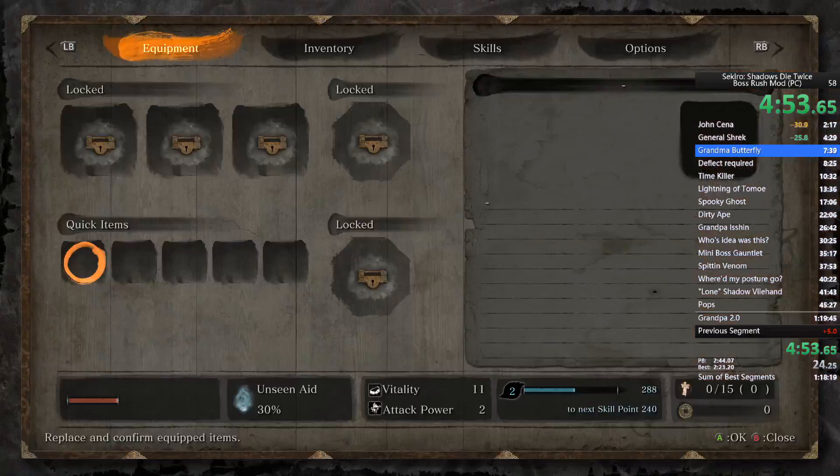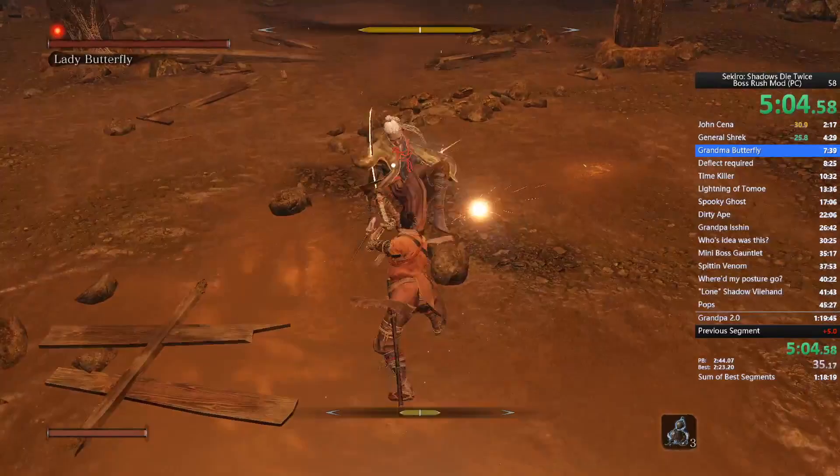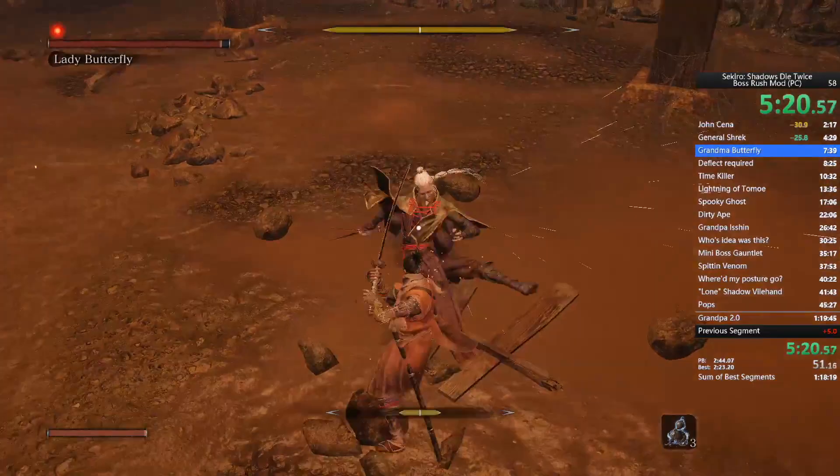As soon as you get in the Lady Butterfly arena, equip your healing gourd and your snap seed. There's a trick: whenever she jumps on that boat, immediately start moving backwards. If she does the grab, she won't hit you if you just keep moving backwards — there's a certain point where you stop, but you have to figure that out for yourself.